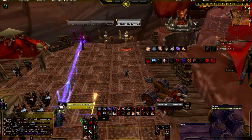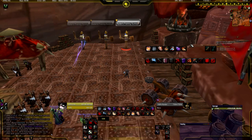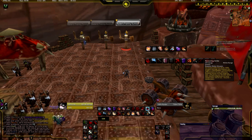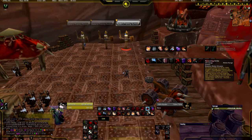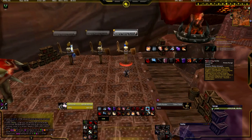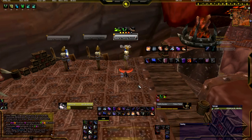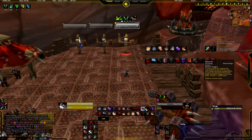For the single-target rotation, your combo point builders are: Ambush from stealth at the start of a fight and every 2 minutes, then Revealing Strike — keep that up for the debuff, which increases the effectiveness of your offensive finishers by 35% and gives Sinister Strike a chance to generate an extra combo point for 24 seconds. After you use Eviscerate, put Revealing Strike back up, then spam Sinister Strike as your filler combo point builder.